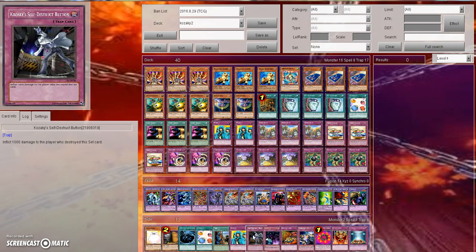The reason why it was called Kazaki is because it revolves around cards like Kazaki's Self-Destruct Button, where it inflicts 1,000 damage to the player who destroyed this set card. You can't actually activate the card, however you can set it. So let's say you set 5 back row and just pass turn, and the opponent goes end phase, twin twisters, and they end up popping 2 Kazaki's Self-Destruct Button — they're going to take 2,000 damage, and they're not really going to want to take the risk of popping your back row since they'll be taking damage.